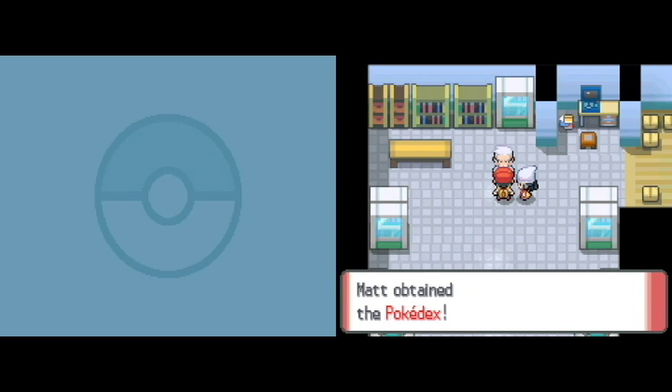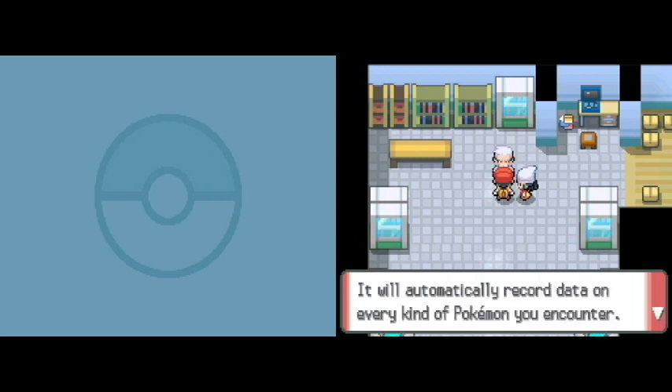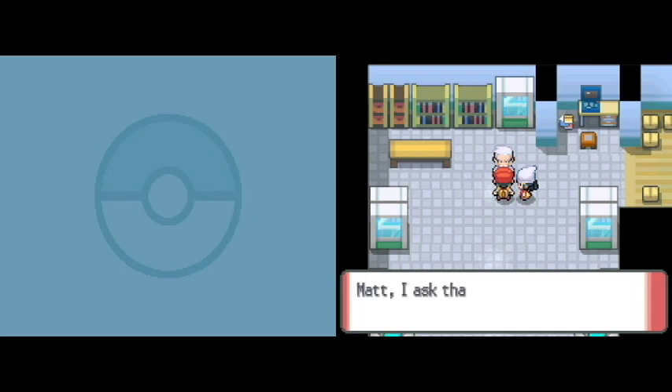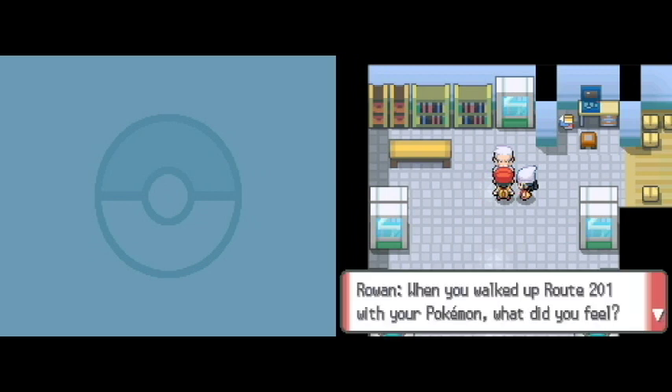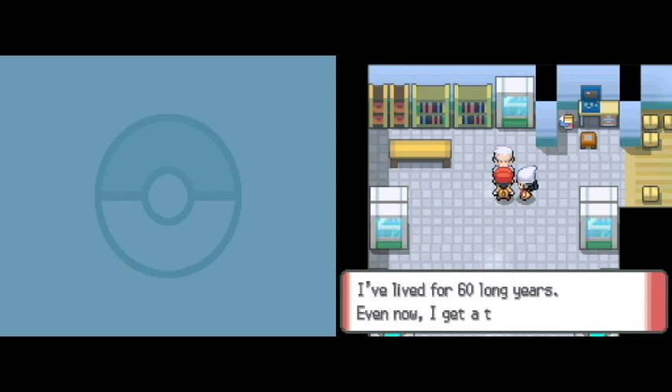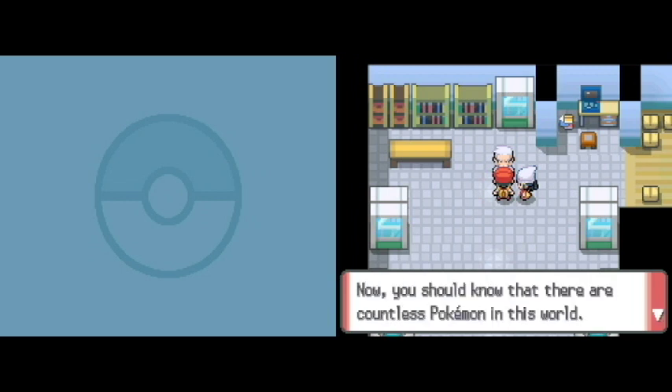Good answer. Pokedex. That Pokedex is very high-tech — it will automatically report data on every kind of Pokemon you encounter. Matt, I ask you to go everywhere and meet every kind of Pokemon in this region. There are countless Pokemon in this region — like 807 as of Gen 7. That means there are just as many thrills waiting for you out there. Now go, Matt — your great adventure begins right now.